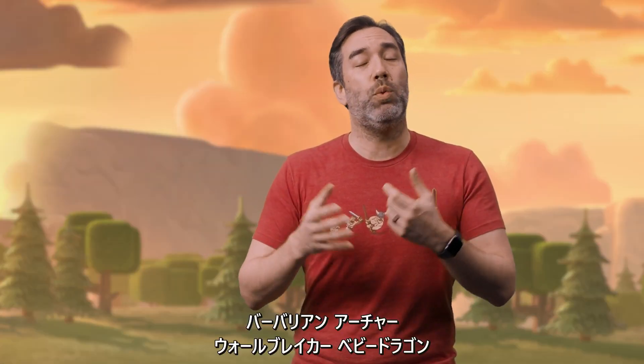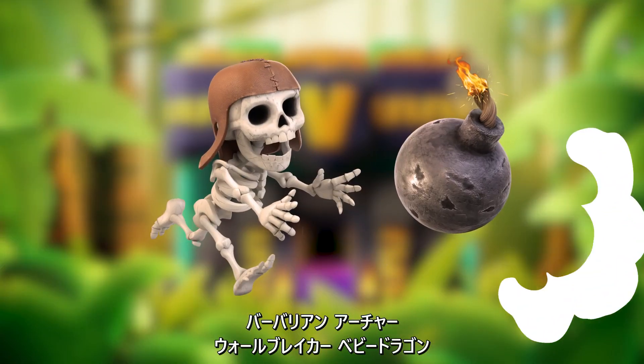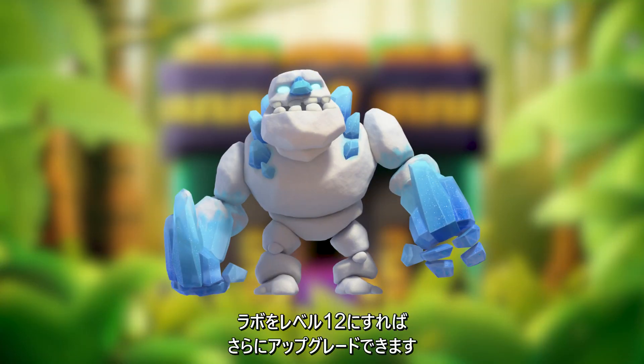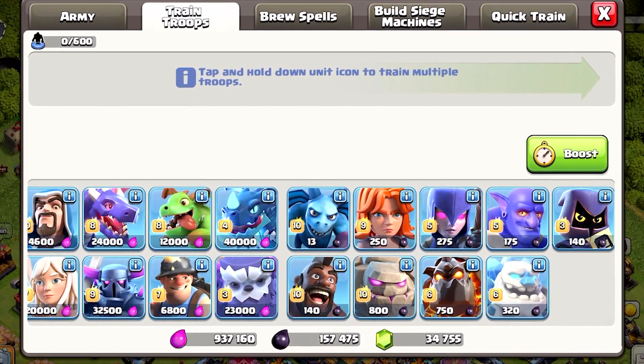Defenses aren't the only thing getting upgrades. The following troops will be able to upgrade an additional level as well: Barbarian, Archer, Walbrick, Baby Dragon, Healer, Minion, Valkyrie, and the Ice Golem will all be able to upgrade one extra level when you upgrade your Lab to level 12. Additionally, if a troop has a Super Troop version, then the new level will be reflected on the Super Troop as well.